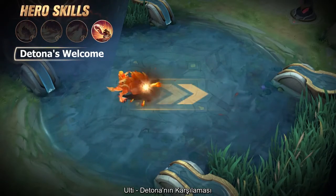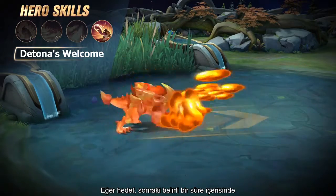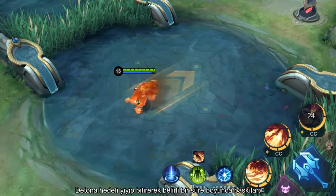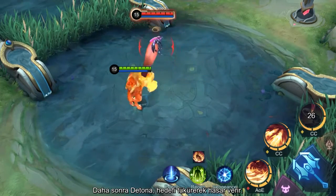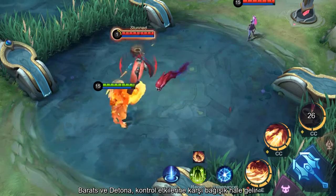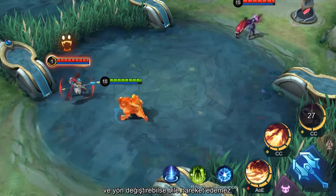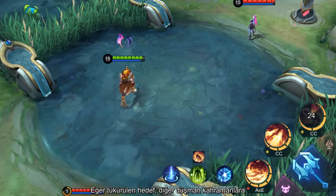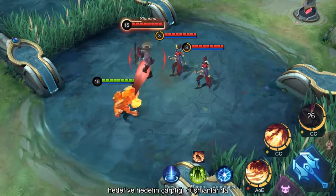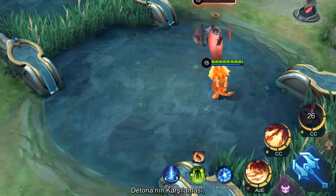Ultimate, Detna's Welcome. Detna locks onto an enemy hero. If the target doesn't leave Detna's hunting range within a short period, Detna will devour the target, suppressing the target for some time. Then Detna spits the target out, inflicting flak damage on them. If Detna devours an enemy hero, Barretz and Detna become immune to control effects and unable to move, while still being able to turn in any direction. If the enemy hero spat forth by Detna hits other enemy heroes or the wall, the enemy hero spat forth plus the enemies hit will further take damage and be stunned.